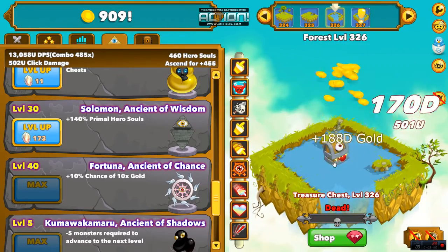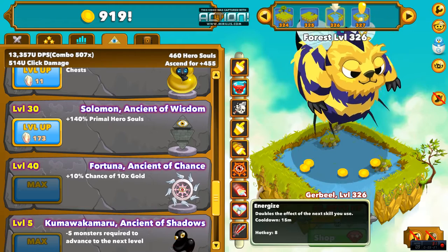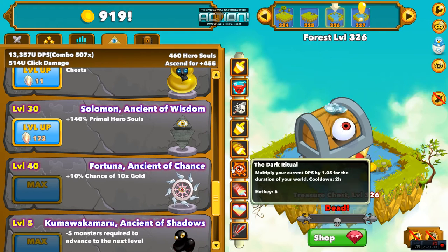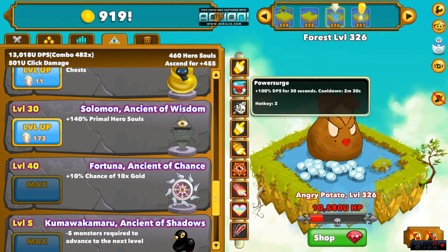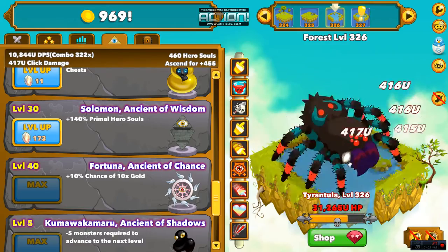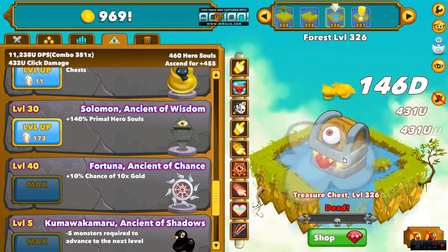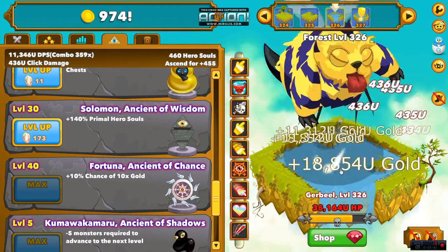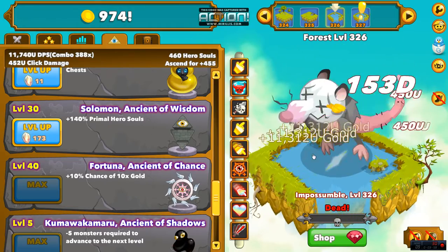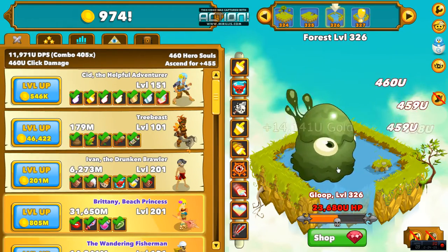When I'm using my skills to get past a particularly hard boss, I like to go in this order: I use Energize, then Power Surge, then Dark Ritual, then Reload to reduce the cooldown of Dark Ritual, then Lucky Strikes, Power Surge, Click Storm, Metal Detector, Golden Clicks, and Super Clicks — and I just let it ride. That melts everything. You'll have a good 10 to 20 levels of everything dying in a second, a huge increase in gold, and that helps you push past those plateaus and level barriers. Maybe you need to upgrade your heroes a little bit more to get past a hard boss — that'll help you do it for sure.